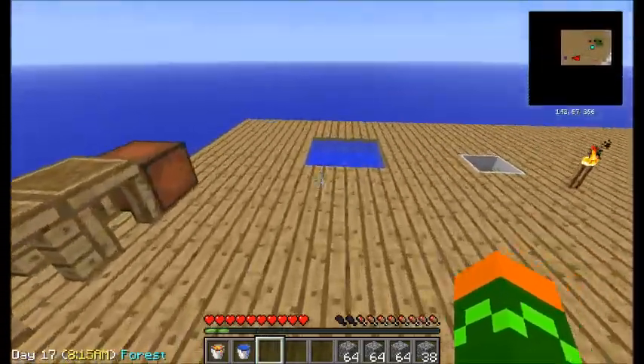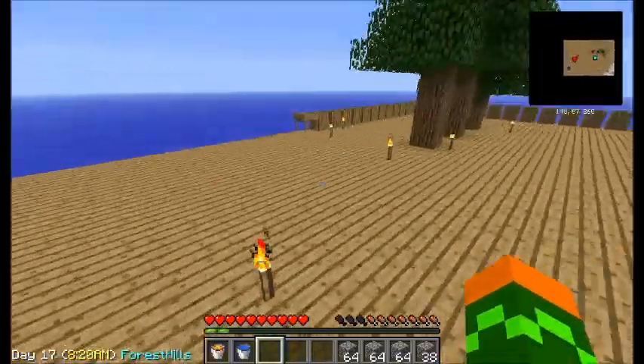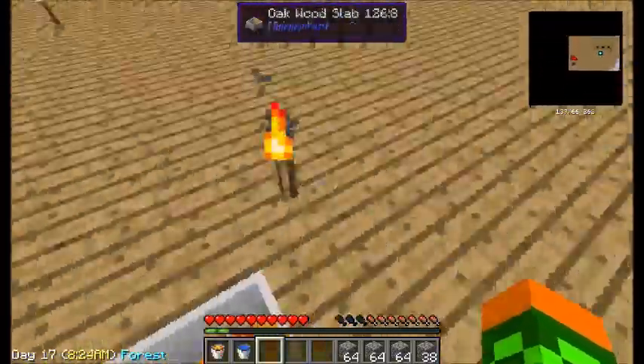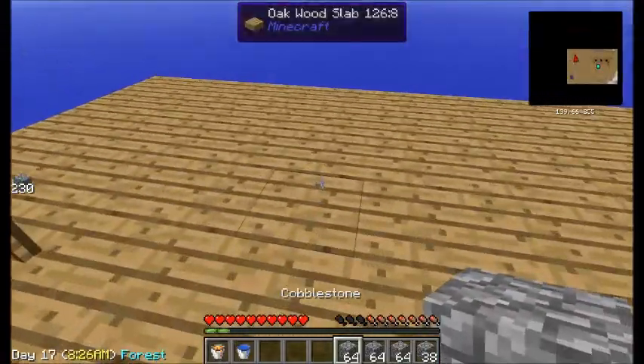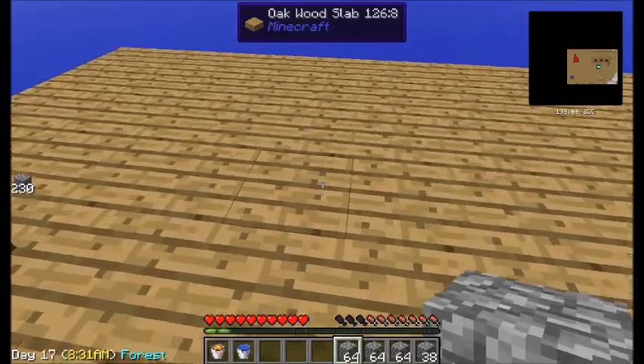I also made a water source because I was tired of getting it, and this too. This is how you get lava. So we're going to make a — what's it called? Cobblestone generator, there you go.